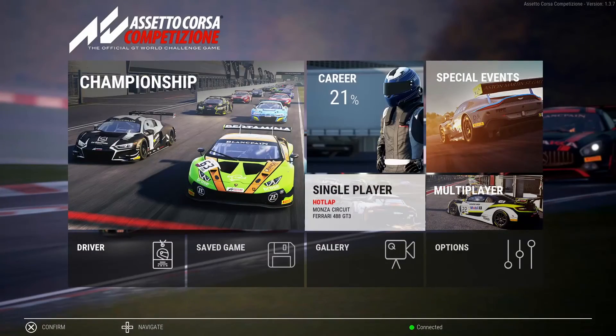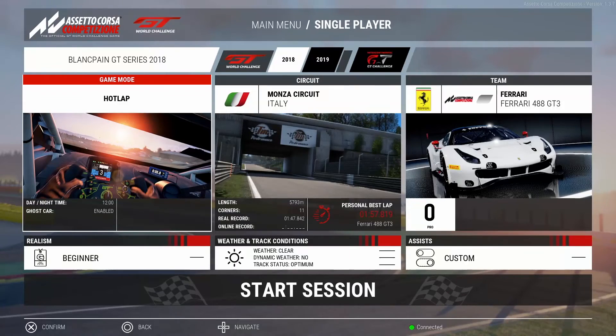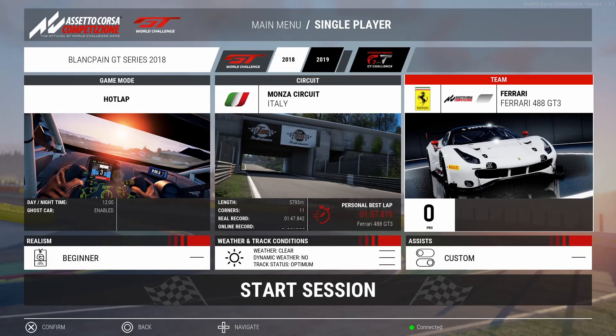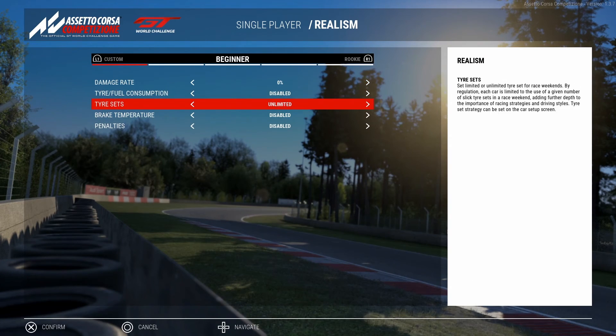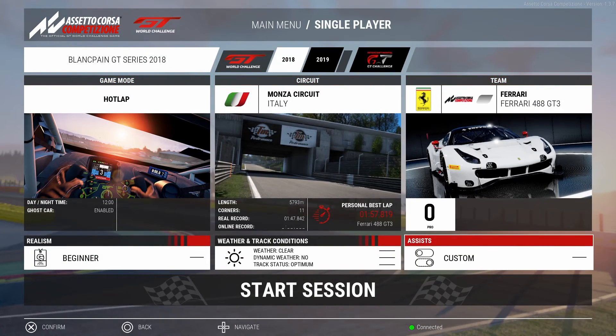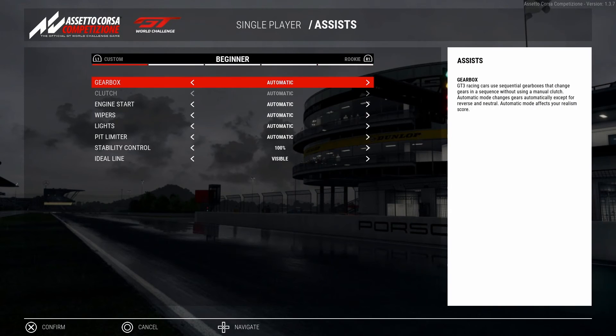Alright, the first thing you want to do is go to single player and from there select the game mode hotlap. As for the circuit, you want to play on Monza, and the car shouldn't matter too much — I was playing with the Ferrari but technically it doesn't matter what car you pick, pick whatever you feel comfortable with. As for the realism settings, make it as unrealistic as possible, meaning things like fuel and penalties should be disabled. Just copy the settings in this video and you should be good. And lastly for the player assists, I would recommend picking beginner and changing the gearbox to manual.